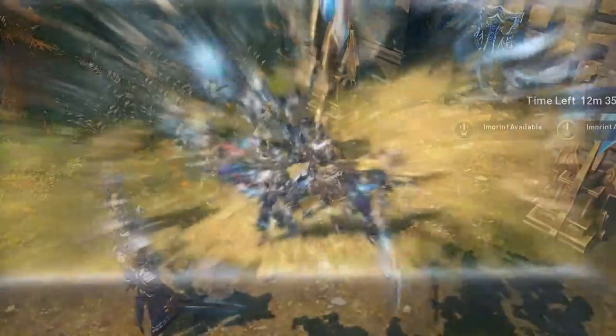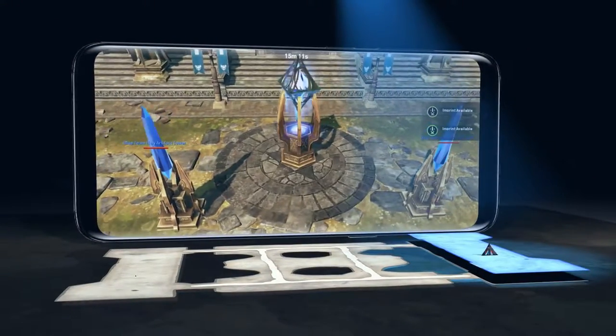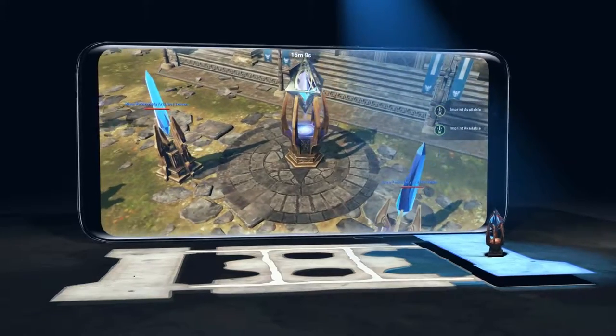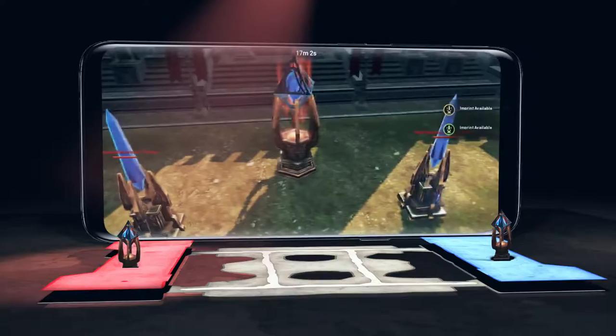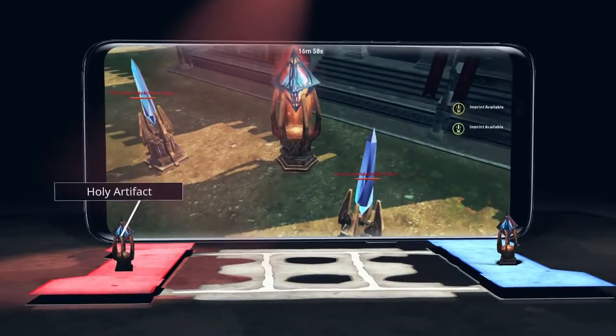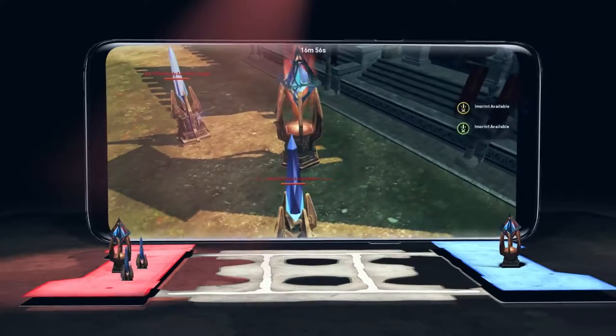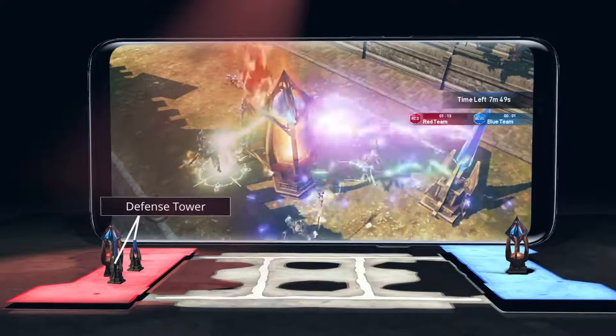So it looks like you're on the blue team, which means your team starts here. And here is your main base tower, the one you must protect at all costs. To win the game, you must destroy your opponent's main base tower. It's called the Holy Artifact and is protected by these powerful defense towers that deal out massive amounts of damage whenever enemies are near it.